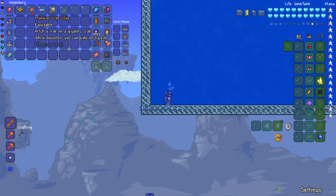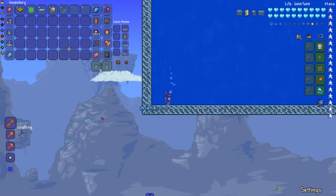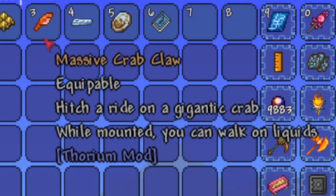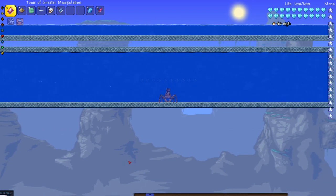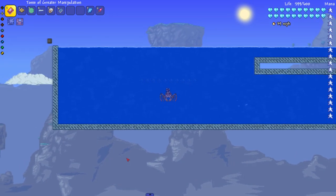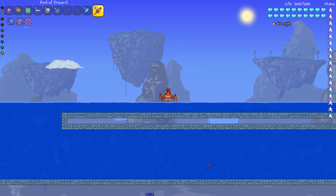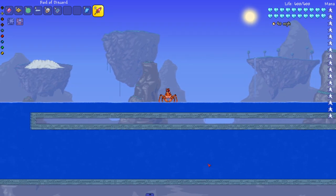Next up is the Massive Crab Claw from Thorium — this is getting a re-sprite and the new look is very cool. When I play with Thorium I use this mount a lot. The description says: 'Hitch a ride on a gigantic crab — while mounted you can walk on liquids.' Underwater on the floor this thing hits 41 miles per hour. It's more of a walking mount than a swimmer, and it's a great early game option if you play Thorium.